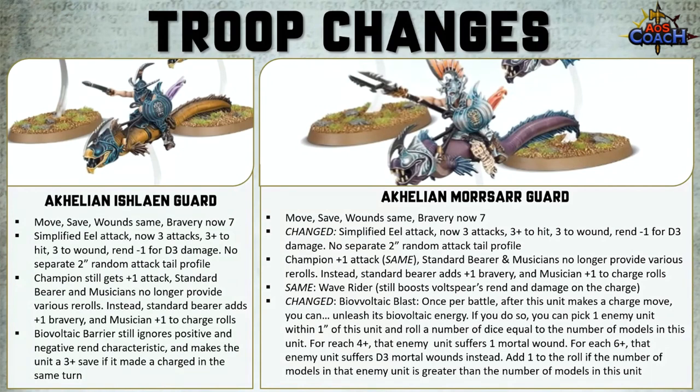The Wave Rider ability has stayed the same for Morsard Guard — still boosting the vault spears' rend and damage on a charge. What's changed is the zappy ability — once per battle after this unit makes a charge move, you pick one enemy unit within 1 inch and roll a dice for each model in the unit. On a 4+, that enemy suffers 1 mortal wound; on a 6, it suffers D3 mortal wounds. You get plus 1 to that roll if the number of models in the enemy unit is greater than the number of models in the eel unit.